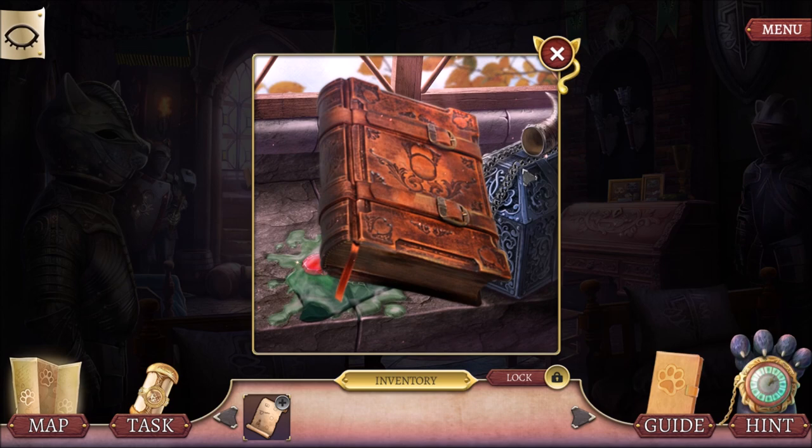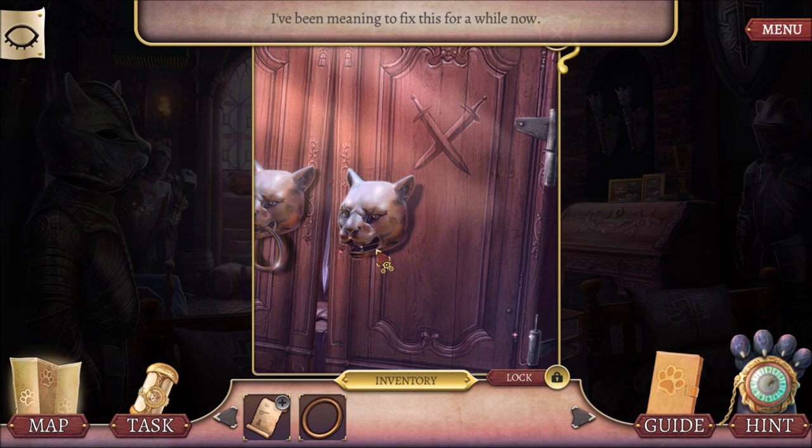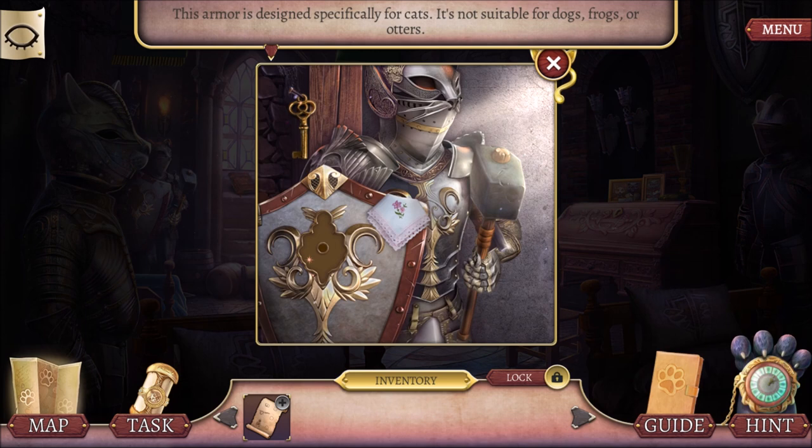Let's look over here. I think I put the ring in — it's broken. Yeah, so it's broken, I need to fix the door jam. Over here on the left, this armor is designed for cats. It's not suitable for dogs, frogs, or otters. Oh, that's what that picture was! It was a picture of otters!